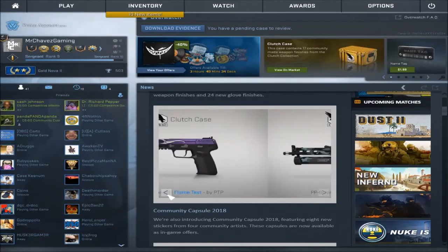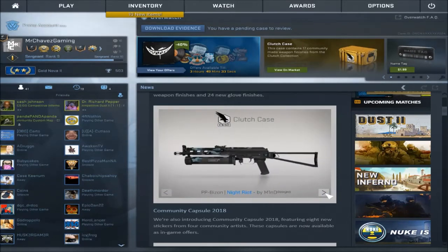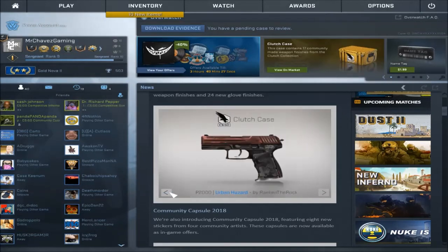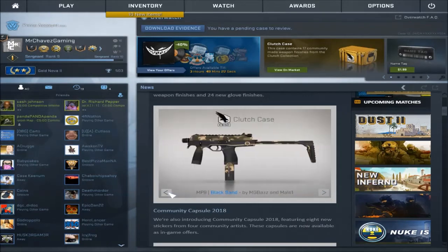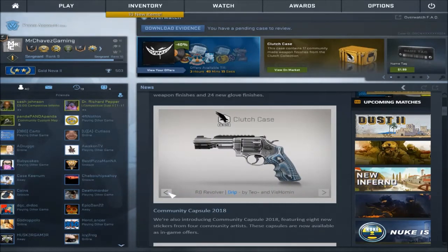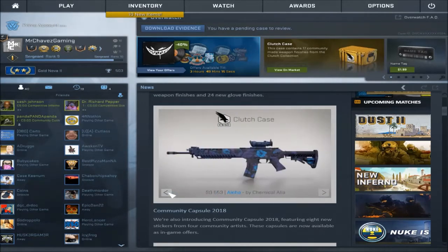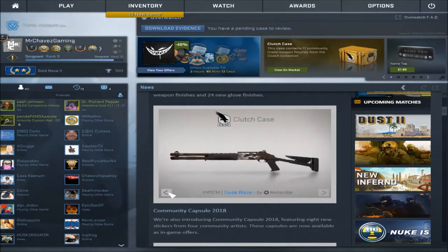The Clutch Case looks pretty good. Starting with the Night Riot — not a big fan. Flame Test is pretty cool. Glad it's blue. Black Sand is again bland. Urban Hazard is actually not bad, I've seen it in game and it looks pretty good. Grip looks better in a picture than in game because you don't see any of the blue, so it looks kind of bland. Aloha — whatever. Oxide Blaze looks pretty cool for that skin.